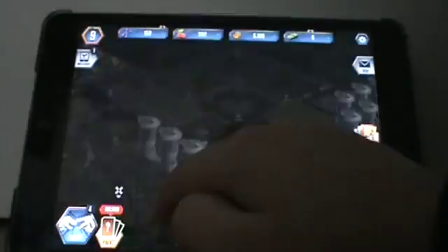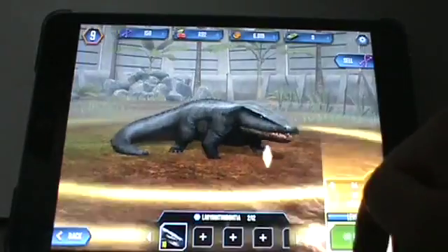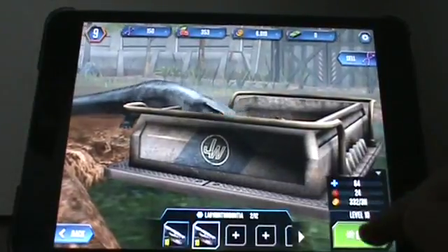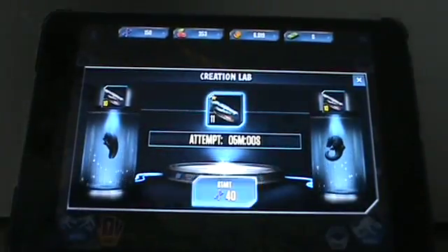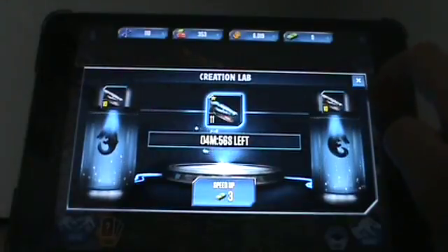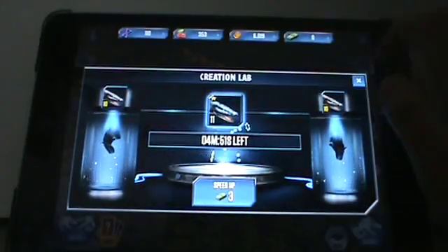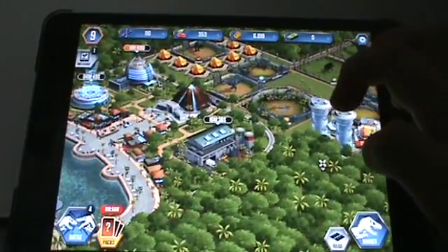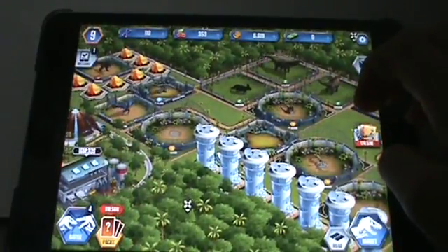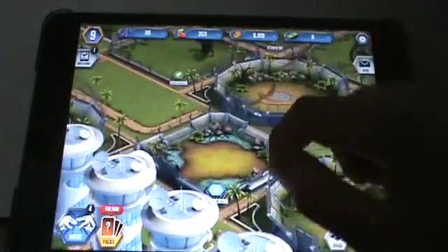I'm so close - I can almost show you how to evolve them. You have to have two at the same level. These are at level 10, so I hit evolve and start. That's going to take five minutes, but when it's done it's going to combine the two and they'll be level 11. It doesn't seem like much - only up one level - but then you can get it to a higher level from there.